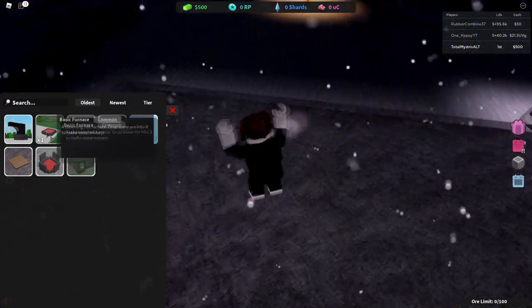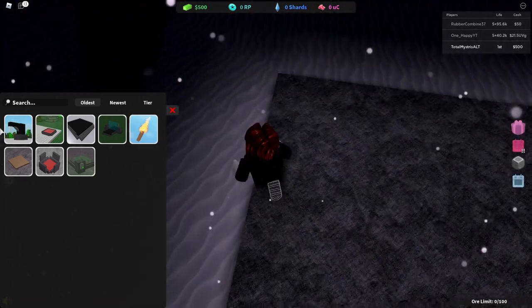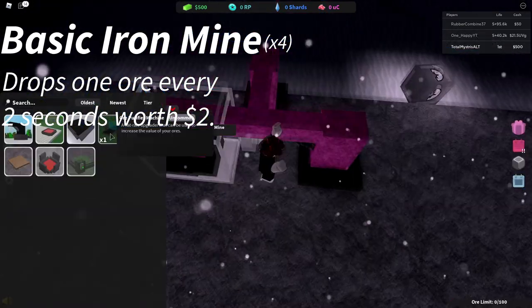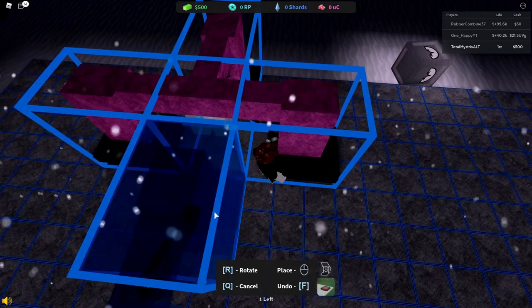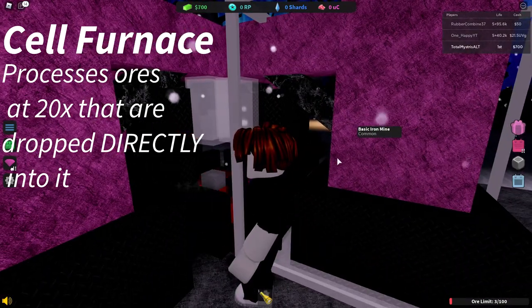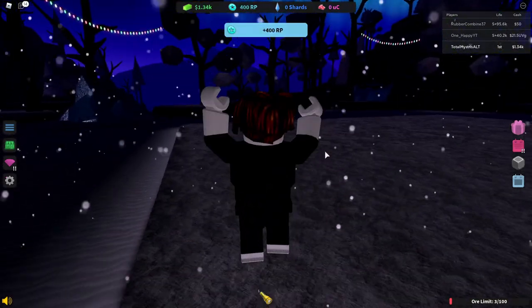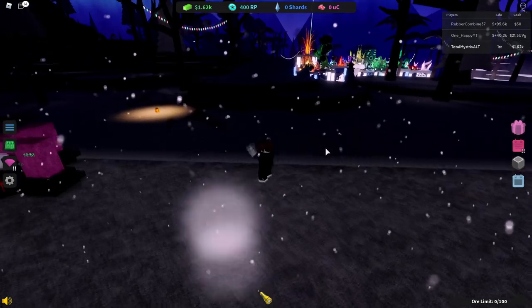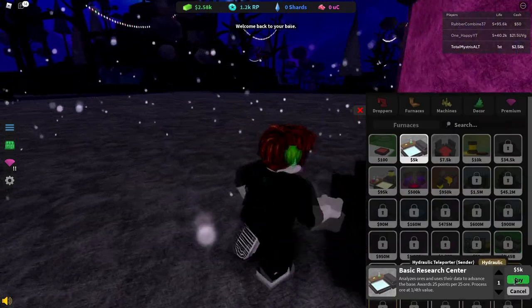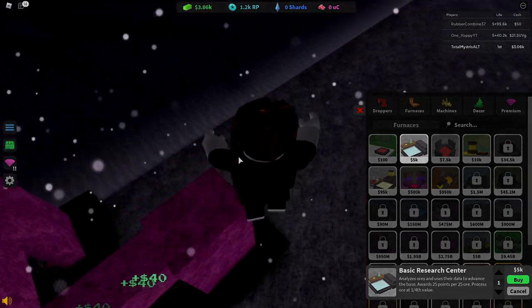First of all, we're gonna need RP — that's a necessity for your first life. But right now let's try to get some basic money. What we want to do is get four basic iron mines, all like this, and then inside the middle put a cell furnace. We're gonna be making about 40 per ore, which is about times 20. Wait until we hit five thousand dollars and then buy a research center.